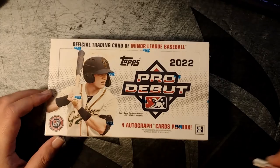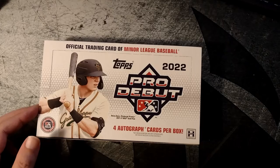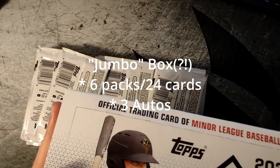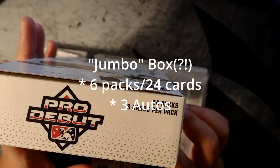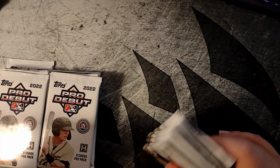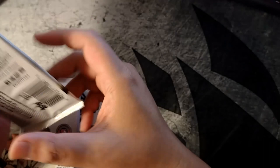This is just a regular hobby version — there's also a jumbo version, and those have the chrome exclusive, I believe. It's two or three autographs, but it's weird because the jumbo boxes have more packs, more cards, and fewer autographs, yet are called jumbo for some reason. My packs are in here — 24 packs, eight cards per pack. Let's get some prospects out of here. I like this stuff, lots of sticker autographs unfortunately, but we're talking $70 a box.